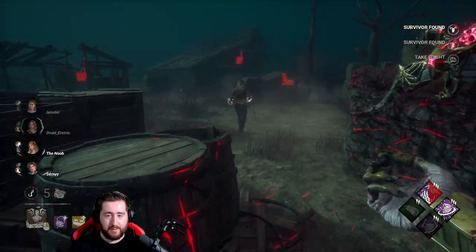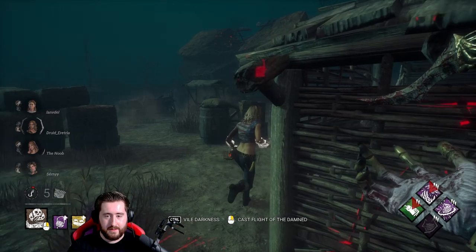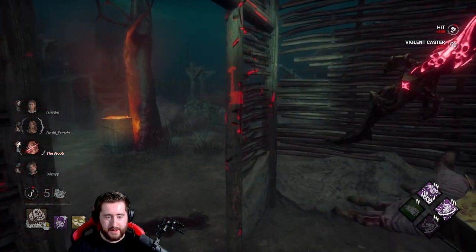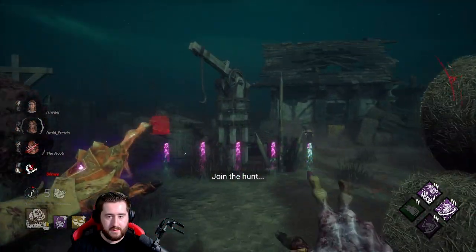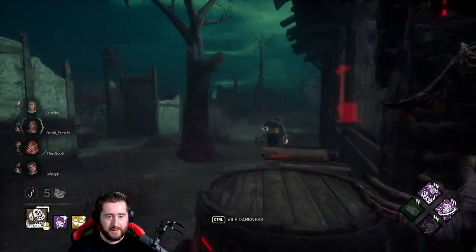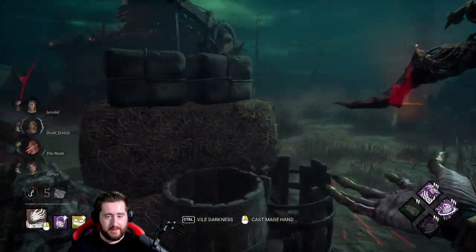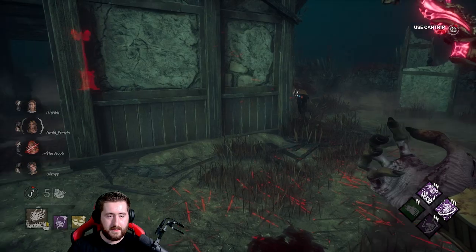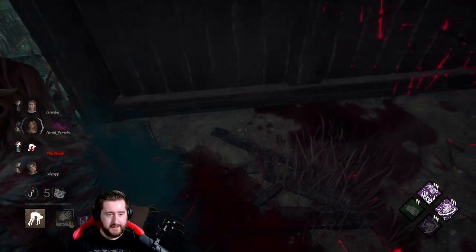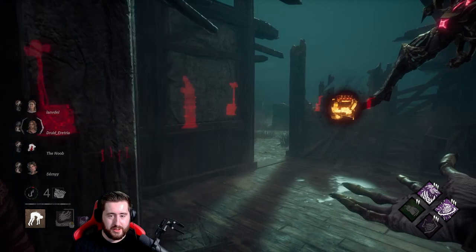Away from the shack — there we go, we'll force them this way. We can just get the normal M1 here; I'm pretty sure there's no pallets on this building. This building's a bit of a nothing burger. There's our gen getting finished — not ideal, because that means there's going to be two gens that are pretty close to being done.